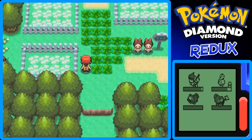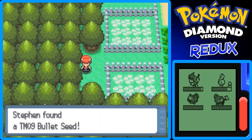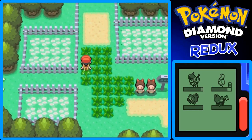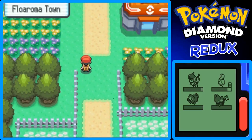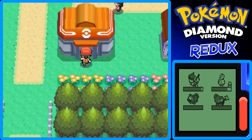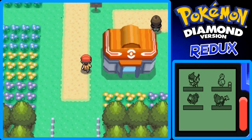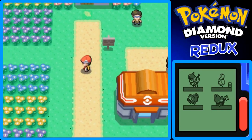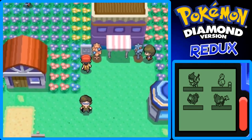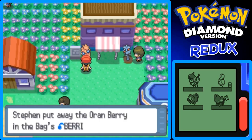Here's an item over here — it's TM09 Bullet Seed. It's a really good starting Grass-type move if you have a Grass-type that doesn't know any Grass-type moves. But other than that, I wouldn't really recommend teaching it to something like a Turtwig, because if you teach it Bullet Seed you're most likely going to forget that move later on for better Grass-type moves, like Razor Leaf or something like that. So keep that in mind when you're trying to teach that to a Grass-type Pokemon.